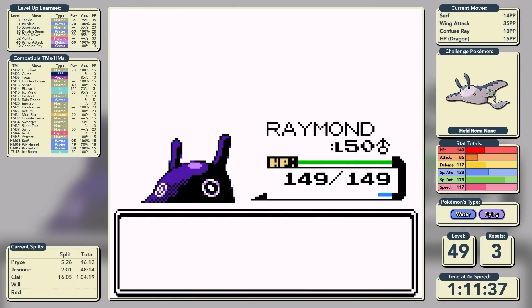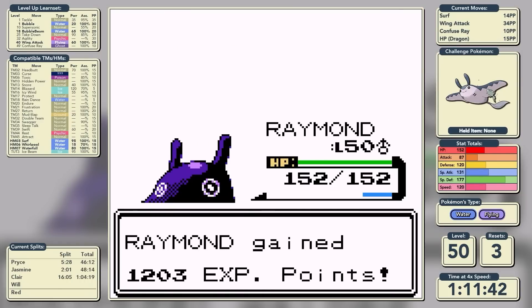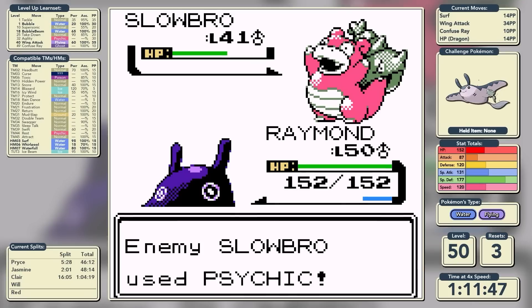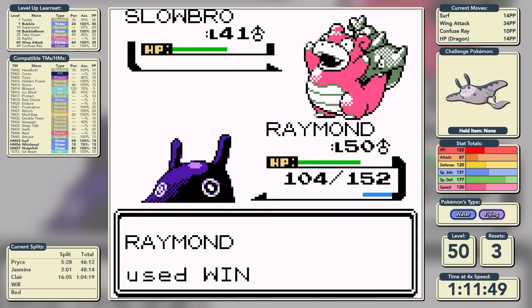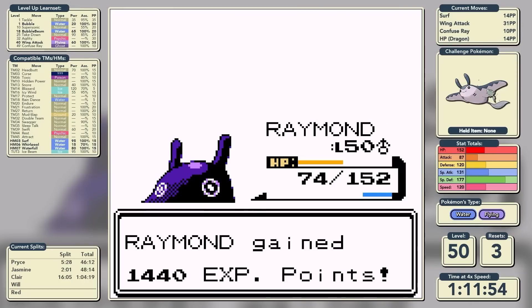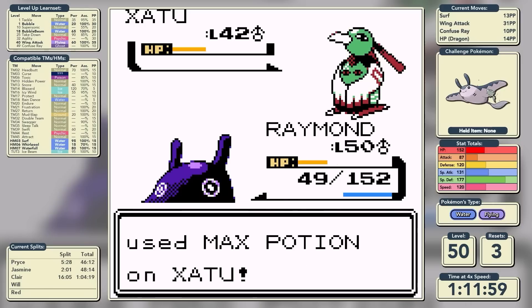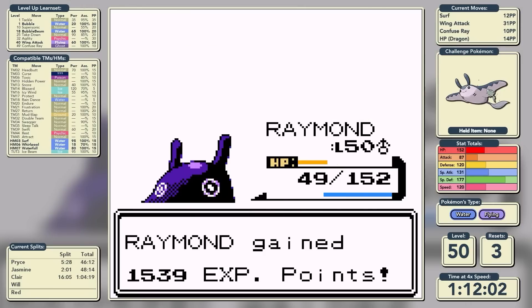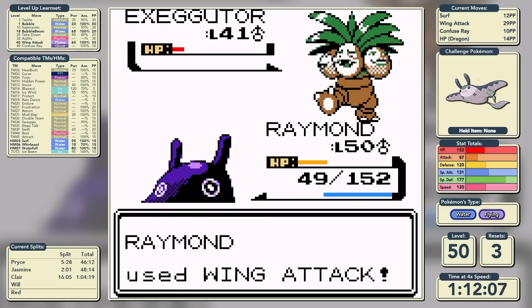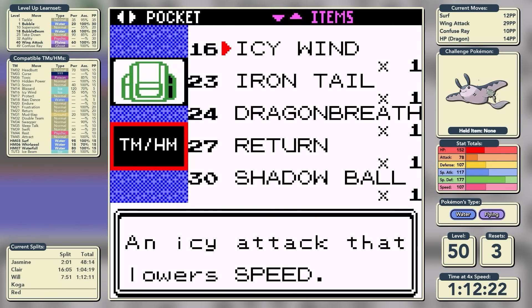Back to the start of the league we go. We get a lucky critical hit on the first Xatu, then another critical hit straight after on Jynx. We're on full health as Slowbro comes out. Hidden Power doesn't set up Amnesia this time and we knock it out. We're at slightly higher health for the second Xatu and knock it out. On to Exeggutor - Wing Attack takes it to half health as it uses Reflect, but we manage to hit through and knock it out in a time of 1 hour, 12 minutes, and 11 seconds.